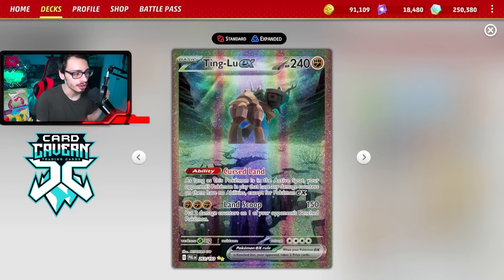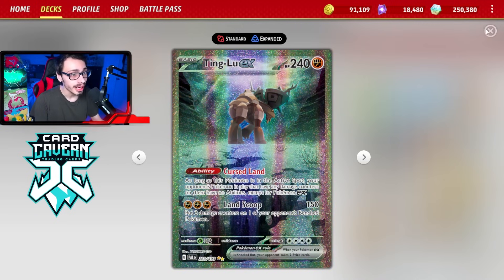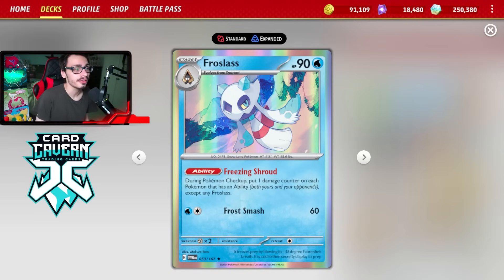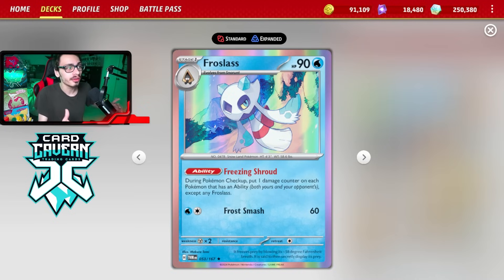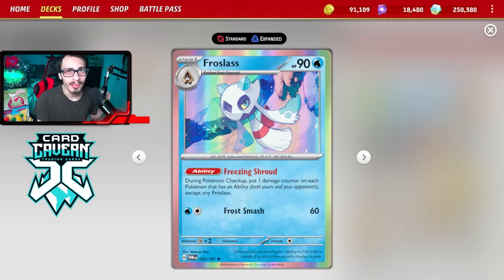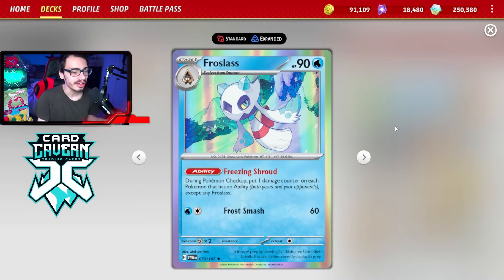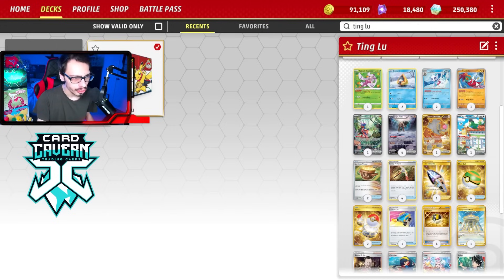Good ways to get damage counters on the board include Tingloo's own attack Land Scoop, which does 150 and puts two damage counters on one opponent's Pokemon. You can also use Frostlass, which has the Freezing Shroud ability — placing one damage counter on each Pokemon in play with an ability. This does hit your own Pokemon too, but it immediately locks all of your opponent's ability Pokemon if Tingloo is in the active spot.